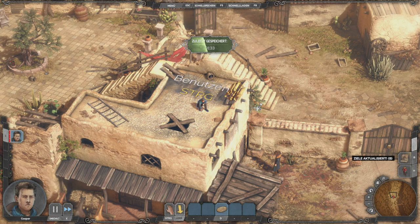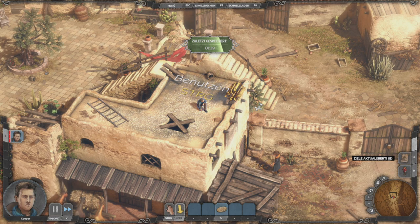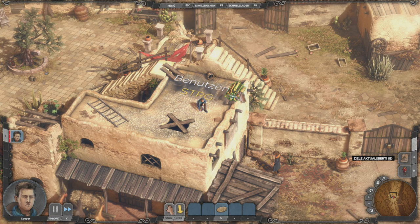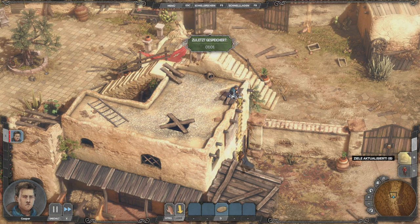Die gestrichelte grüne Farbe bedeutet, dass ihr im Schleichmodus nicht gesehen werdet. Deswegen Achtung: Wenn ihr zweimal klickt, schleicht die Person nicht mehr, wenn sie rennt – und dann werdet ihr im gestrichelten Bereich der Wache gesehen. Dann wollen wir mal zwischenspeichern. Und dann lassen wir mal die Leiter runter. Hier müsst ihr gleichzeitig Steuerung drücken – deswegen werde ich die Tastatur bemühen.